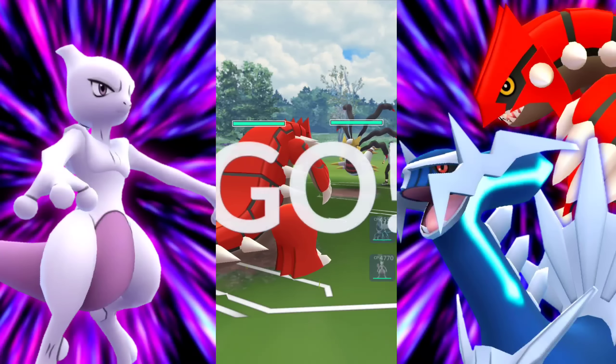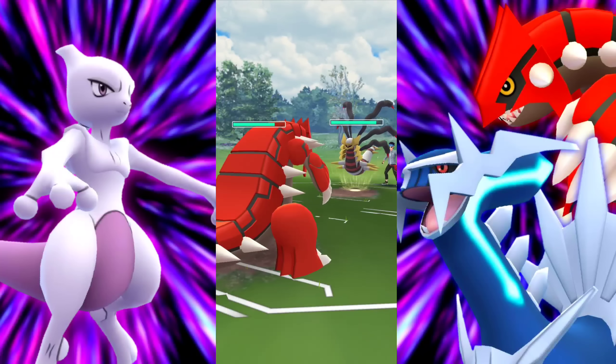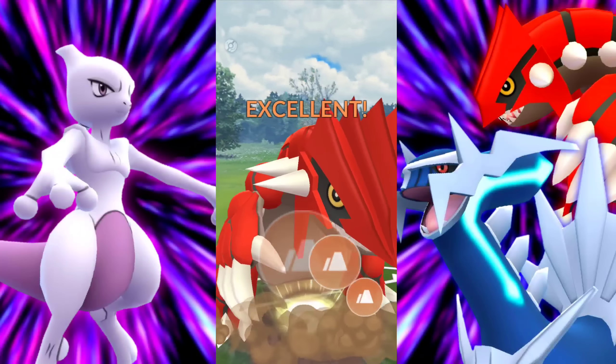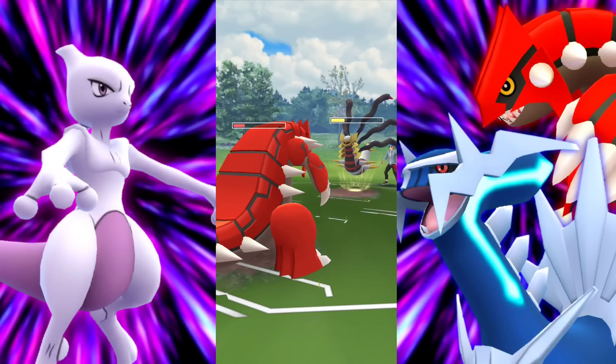Next battle, we're met with a Giratina. This is actually a decent position for Groudon. Mewtwo doesn't really want to go up against that with the super effective damage we're taking, but we do have Shadow Ball. Going to let them hit us with their Shadow Ball and go for the Earthquake. Our Dialga can go ahead and just Dragon Breath it down — take it out. Dialga is just so OP.